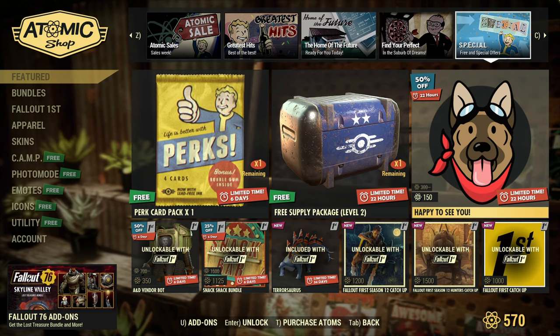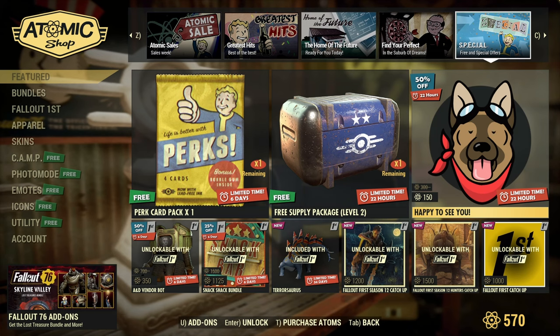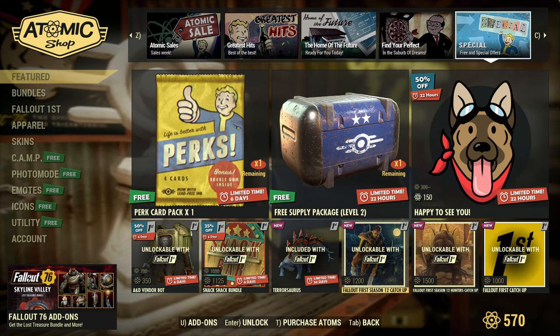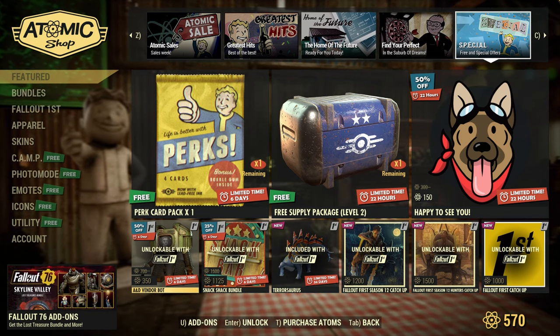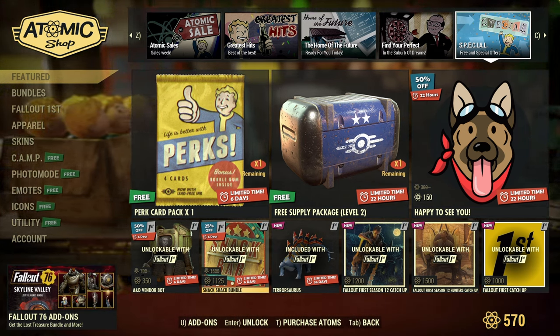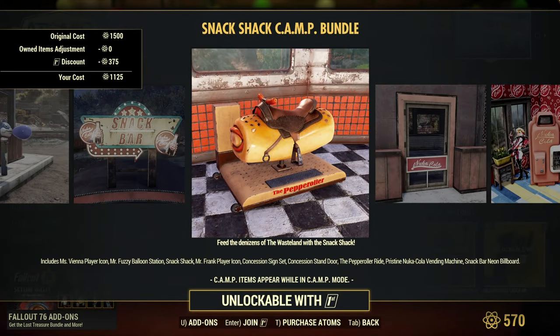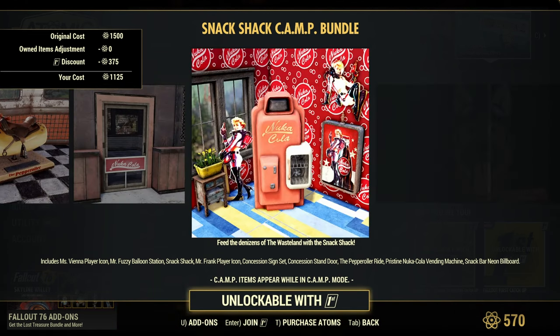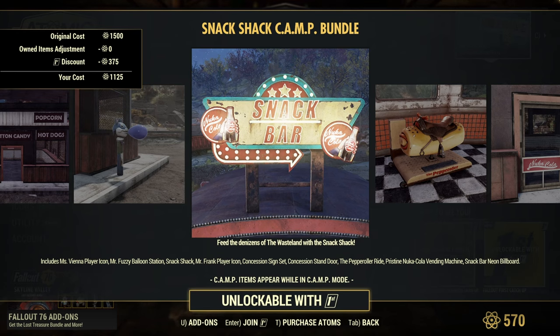For the free item this week we have perk card packs. The item of the day is a free supply package level two — let's go! The 'happy to see you' emote is available for 150 atoms. We'll check the limited time offers on Bethesda when we get home. The and D vendor bond is 350 atoms for Fallout First members this week. Fallout First members also get 25% off the snack shack bundle for 1125. The pepper roller ride is back in there!